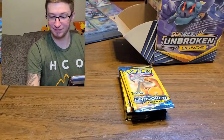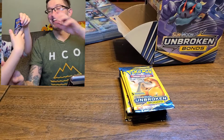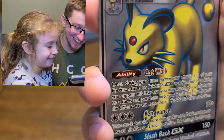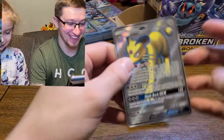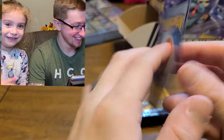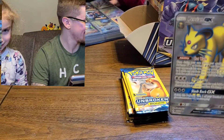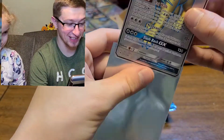Oh, I see something good! You see something good in your pack? Oh my goodness - put it in front of the camera so everybody can see it. Lily got another Persian GX! Now we got two - two Persian GXs! Let's see if this one's in better shape. Here's the one in the sleeve, and that's the other one we just pulled. We got another GX card - the same one we already have.